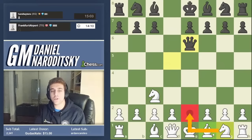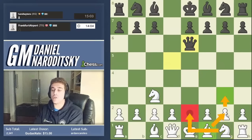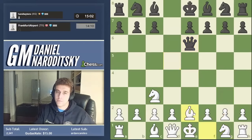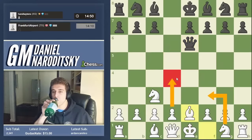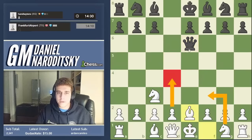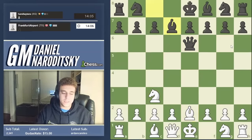In situations where you've blocked the bishop's development, remember you can always fianchetto: play knight g2, then g3, bishop g2. But in this instance, we play bishop e2, then knight f3, and d4 at some point to occupy the center. You can play d4 as soon as you complete minor piece development. The high-level move after bishop e2 is queen g6. Our opponent plays bishop d7, so we continue with knight f3 — our next moves will be d4, castle kingside, and targeting black's incredibly vulnerable queen on e6.